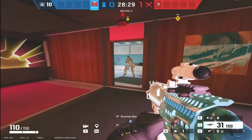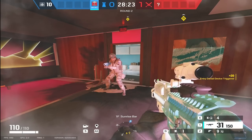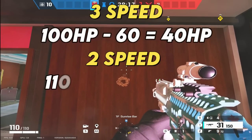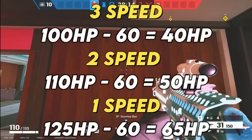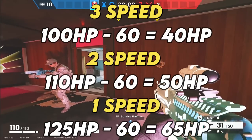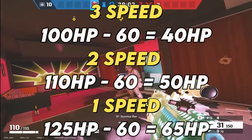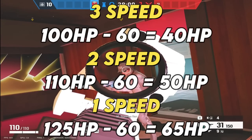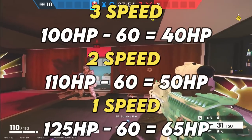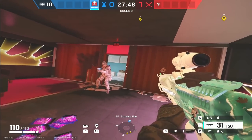I've got Ash here on the other PC and as Ash comes through - she's on 100 HP - she's now down to 40 HP. So using quick maths: with Ash being 3-speed, she's got 100 health. If someone's 2-speed they have 110 health, and if someone's 1-speed they have 125 health. So it's going to take two traps to kill a 3-speed, two traps to kill a 2-speed, and three traps to kill a 1-speed. There are some implications around that in terms of shields and Finka boost, but that's generally the information to go from.